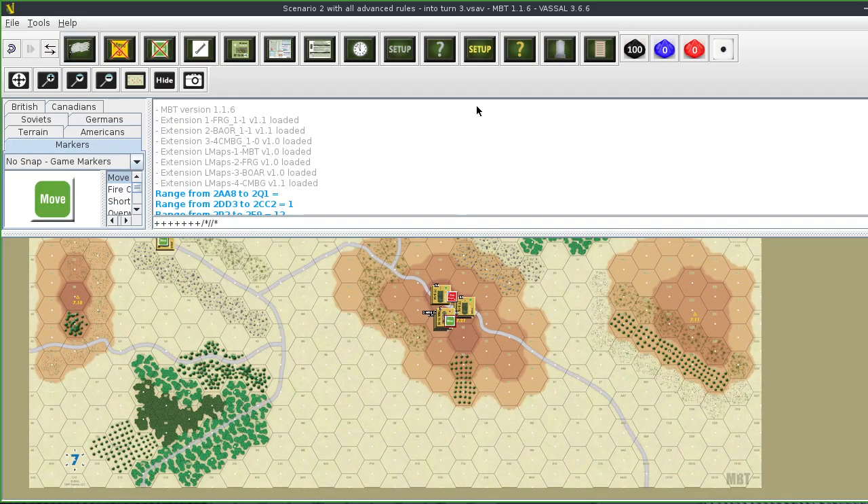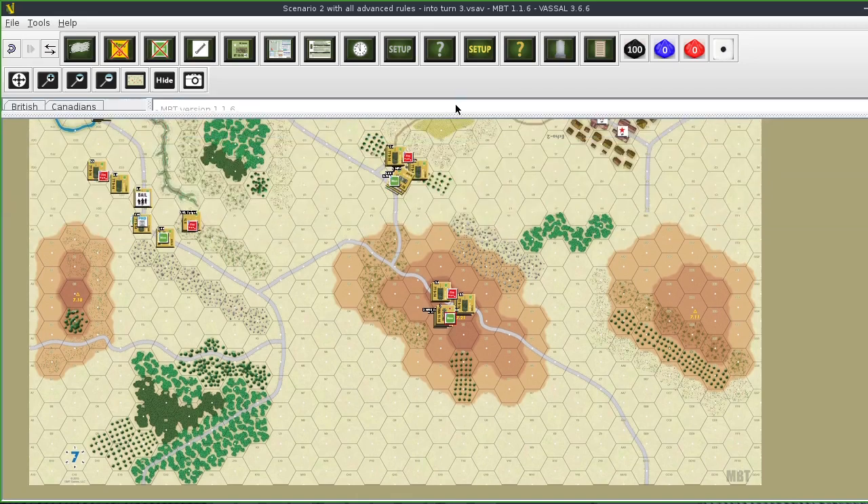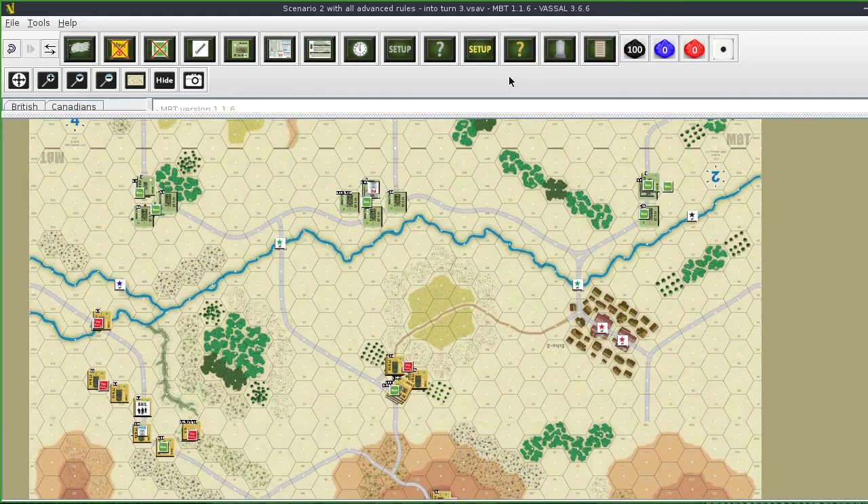That's it for the command phase. Now for initiative: I roll for NATO first - 20. Warsaw Pact rolls 23. Warsaw Pact wins initiative and gets their first shots. I want to fire the Spigot right here.